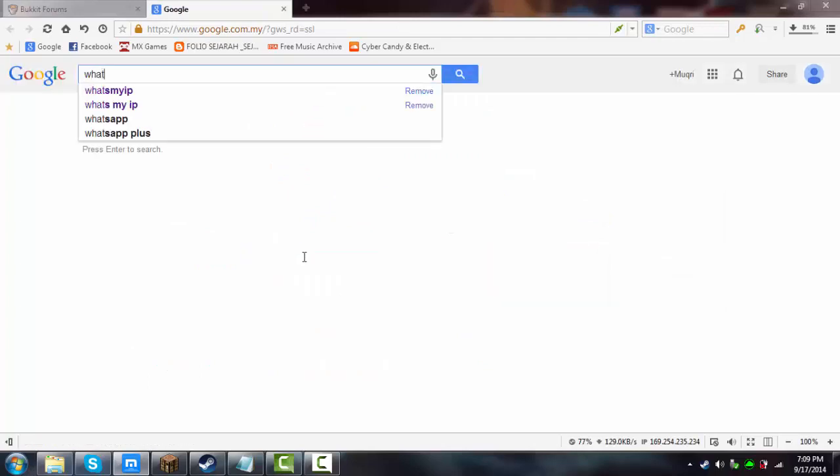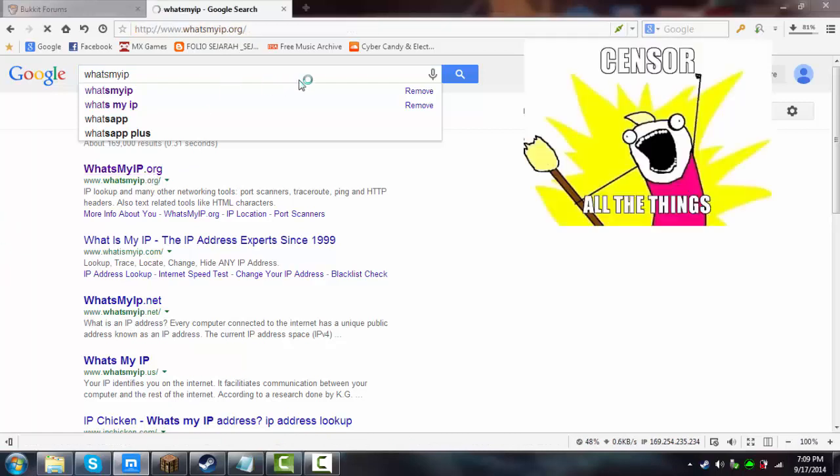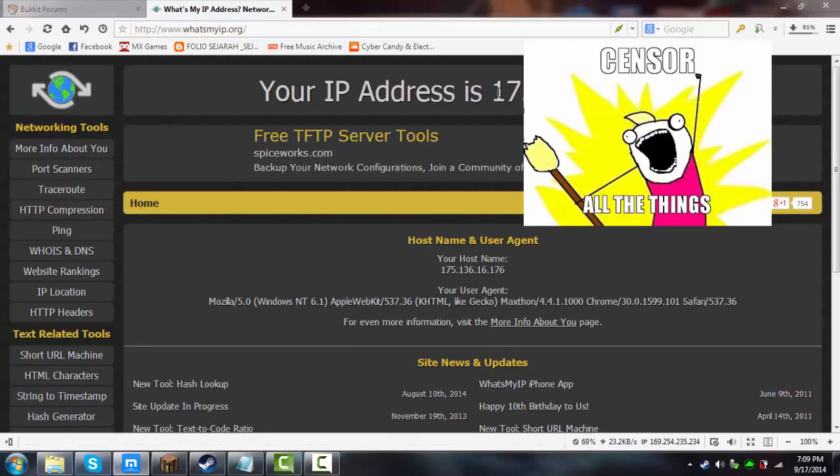If you guys are not port forwarded, you can search YouTube — it's different for each router. If you are port forwarded, you're gonna Google 'what's my IP.' Once you Google that, your IP will be there. I'm gonna blur mine out. Your IP address goes in the server IP field, and you also put it in Minecraft under Add Server.